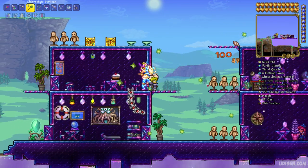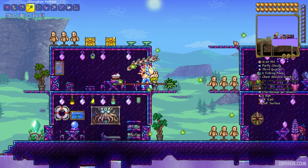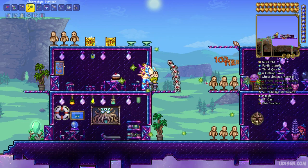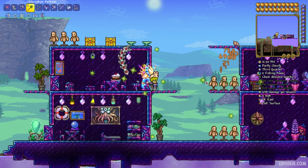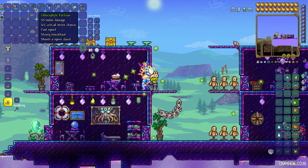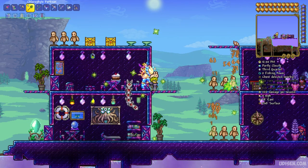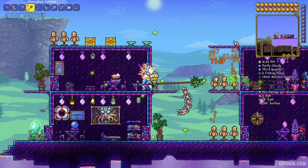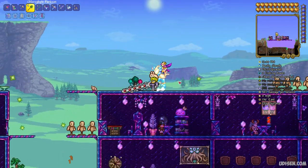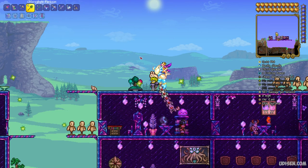Around 600 or 700 damage per second usually. Plus, don't forget about these poison clouds - I believe it is poison. Actually no, it is ranged damage - it definitely works as a ranged weapon. But wait, it is not ranged damage, it is melee damage. Also, I highly recommend using Chlorophyte armor and other Chlorophyte tools, because every Chlorophyte item has a cool effect. I love this.